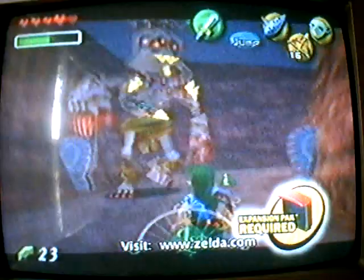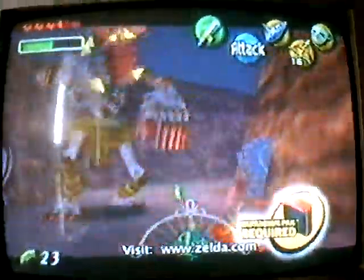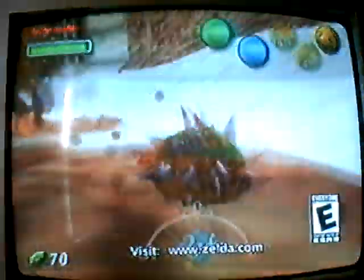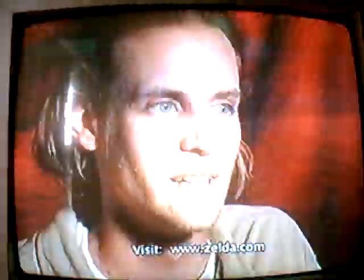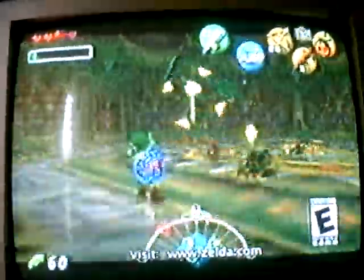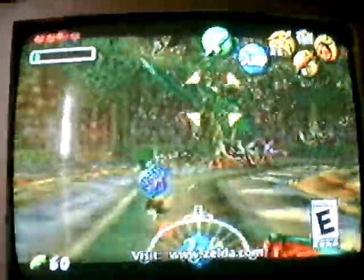The Legend of Zelda: Majora's Mask requires the Expansion Pack to work. This game uses the Expansion Pack in a way that a lot of games haven't really used it yet. The bosses are more detailed — they'll have a higher polygon count. One boss in particular is a jungle boss, one of the first bosses you fight. If you start beating him, he calls six bugs to rescue him. Hit him a couple more times and he releases about 300 butterflies that will attack you. It's really incredible to see all that on screen.